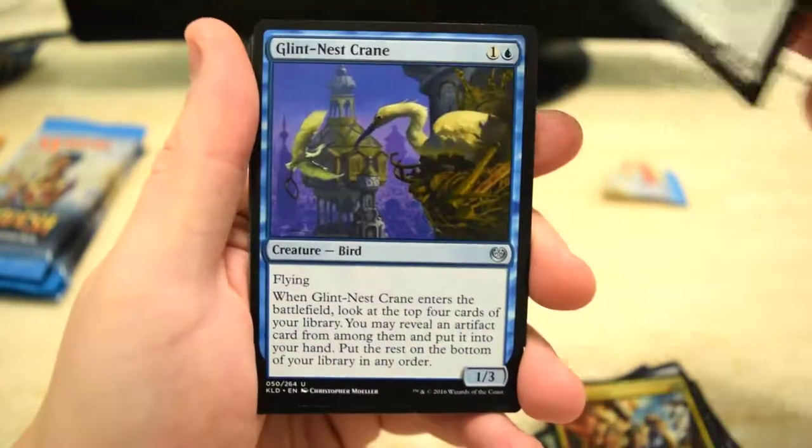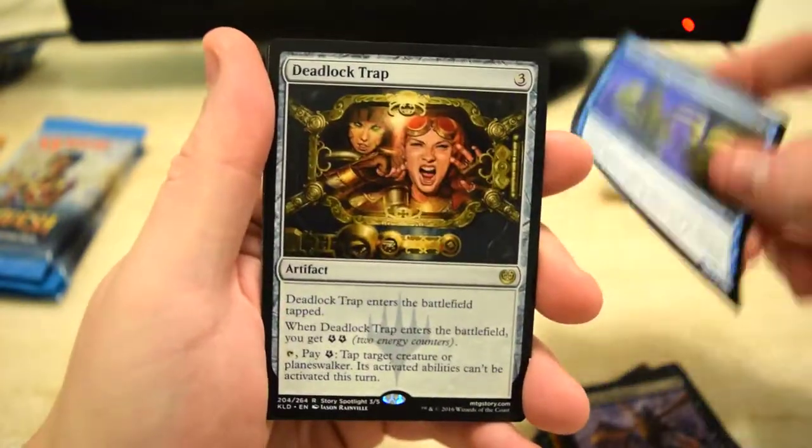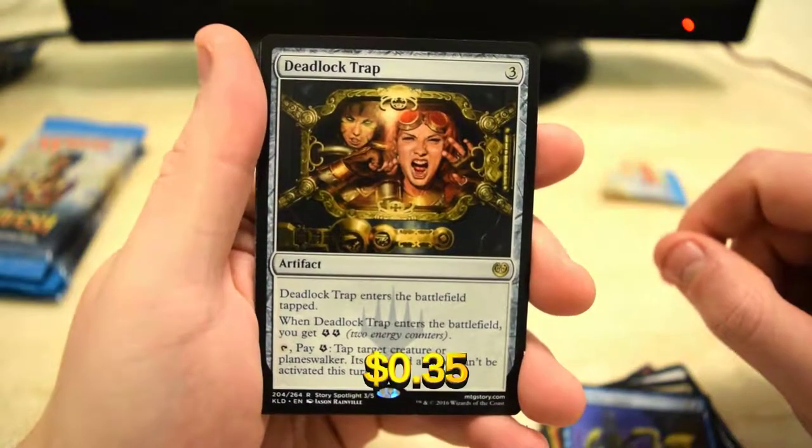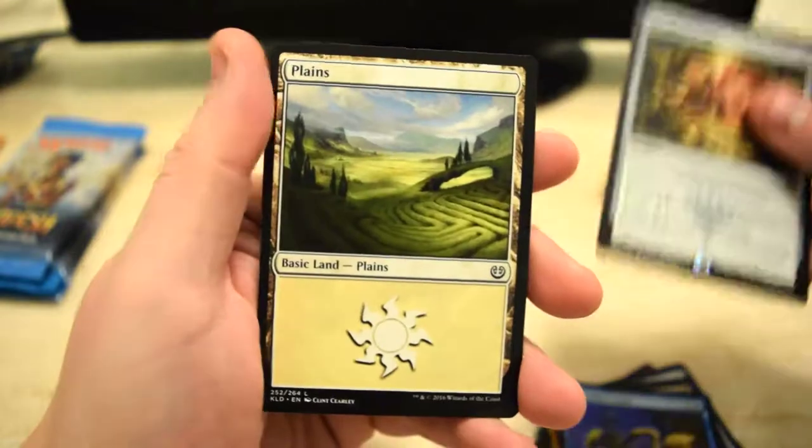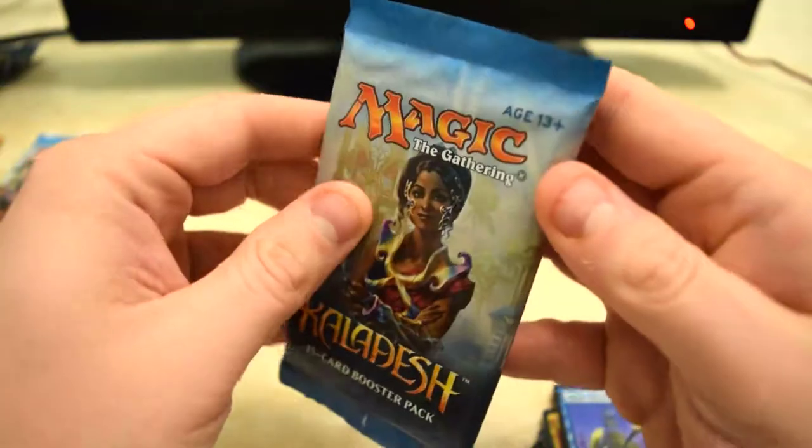Brawler, Marauder, Crane, and for the rare we got Deadlock Trap — it enters the battlefield tapped and you get some energy counters. All right, let's do this.